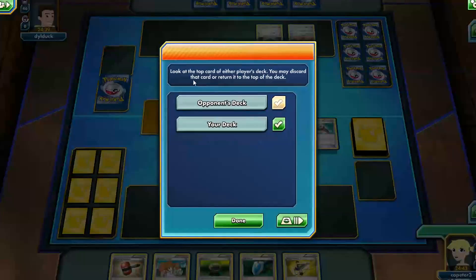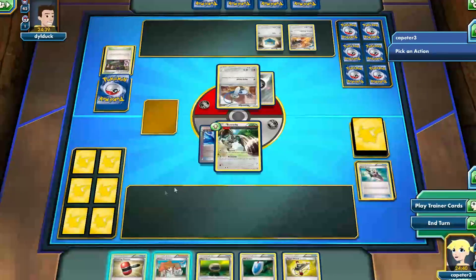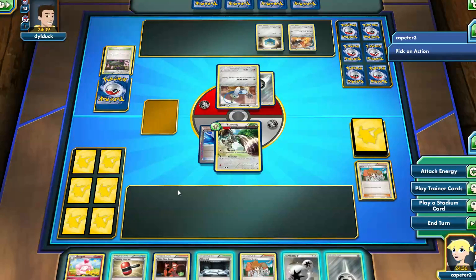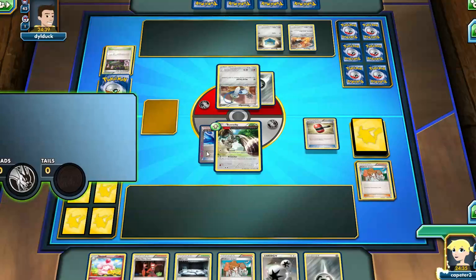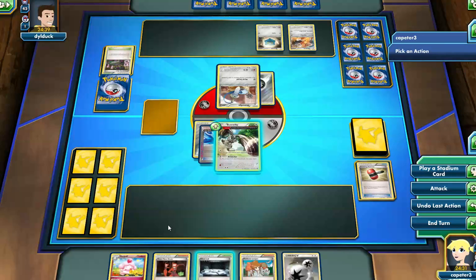You just needed one Bunnelby, one energy — what were they going to do about it? You're forcing them to discard, whereas they're just trying to make you run out of your resources. And from there, someone took that idea and said, well, why don't you just run a full Bunnelby deck instead of just a tech Bunnelby? And that's what this is.